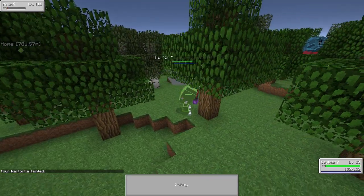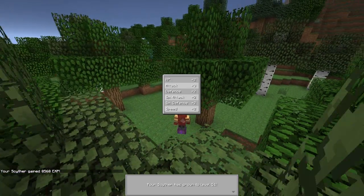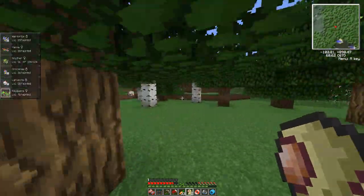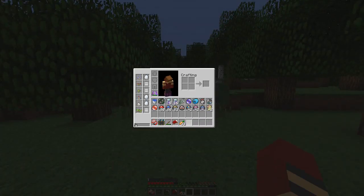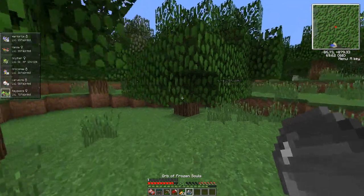Holy crap. Come on, please hit, please hit, please hit. YES! We got him with our last Pokémon, guys — Scyther got him! Damn. Check it out — a Great Ball and a Power Anklet. Oh man, he really didn't give us that much good stuff. He gave us poop, let's be honest. That's really sad — he didn't do anything for us at all. Let's put some of this stuff away.